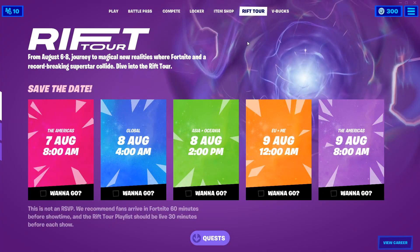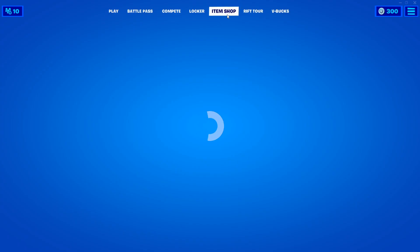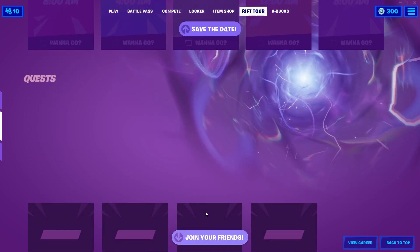Hey everyone, it's Kanka here and in this video I'll quickly be talking about how to complete the challenge to save the date in the Rift Tour tab and play a match. So the Rift Tour tab is this thing here. If you're in your lobby, it's this new thing right next to the item shop. Up the top you click Rift Tour and this is the new page here.